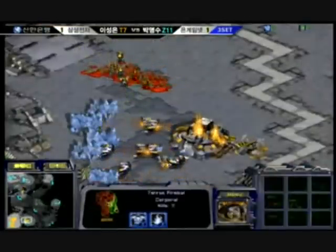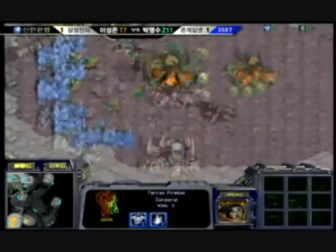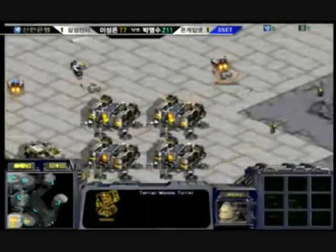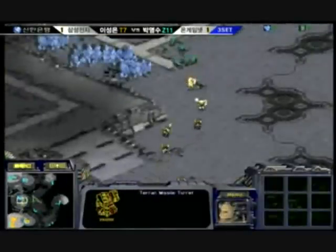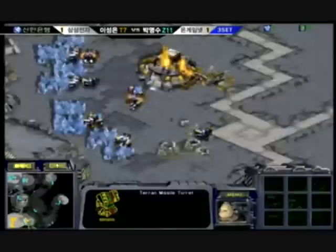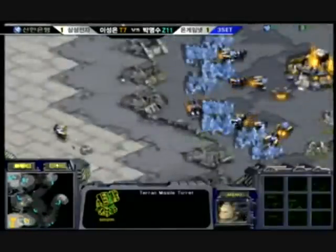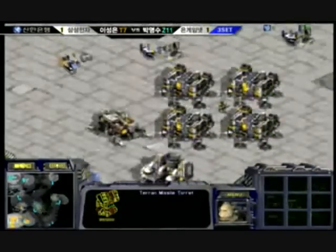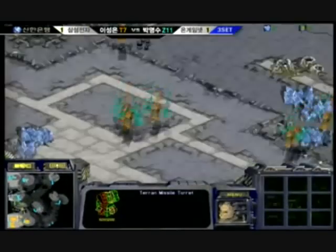Not a very good run-by there. Those Firebats are very, very good at taking out Zerglings, so I think Yellow needs to be careful here. He needs to choose his battles wisely. And turrets are coming up, so it looks like Firebat here is going to protect his main. He's getting a lot of nicely placed turrets here, so this could be very difficult for Yellow to sneak in.